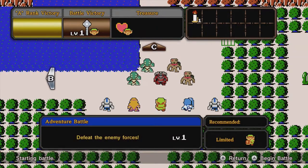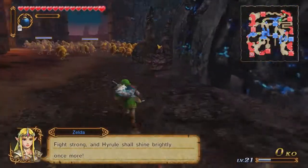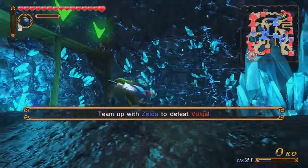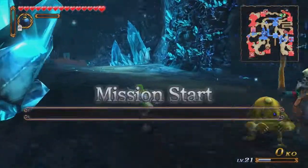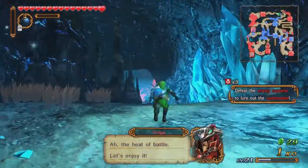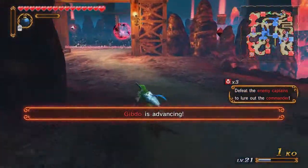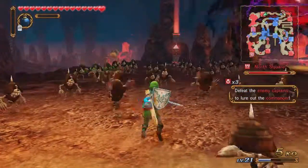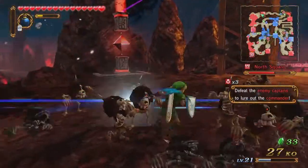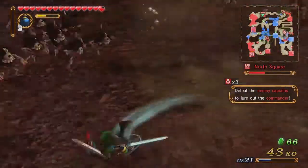Let's go ahead and get the thing we came in here for. On the docket today is probably taking out some commanders — team up with Zelda to defeat Volga. We're taking out some captains and we're once again facing off against Volga. Let's go ahead and try to have some fun during this one.